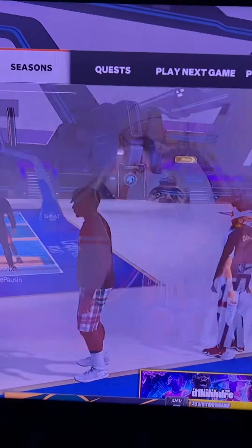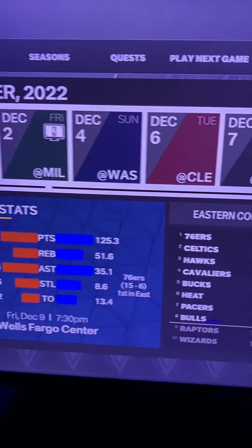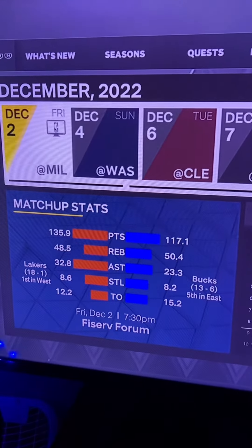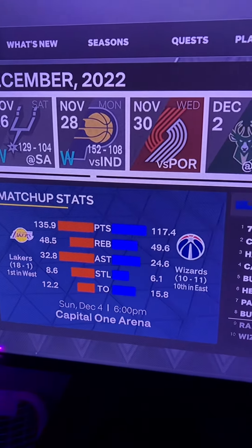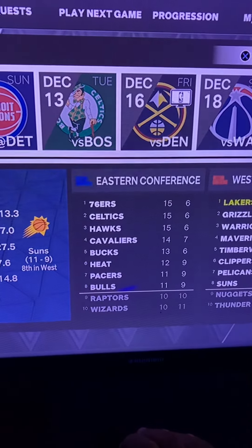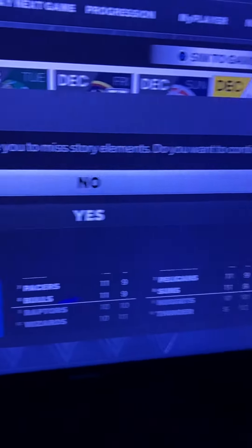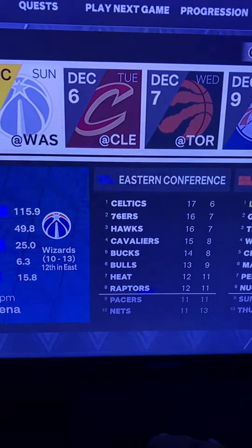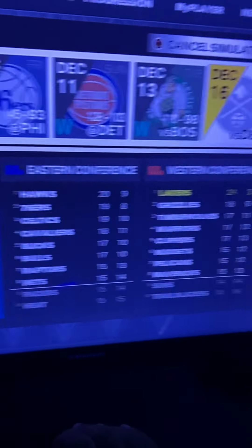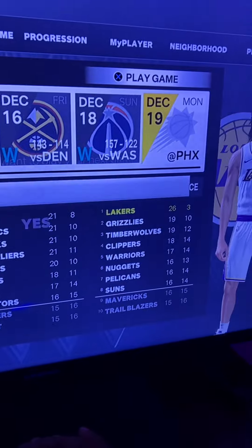Next, you need to go to Play Game and then sim at least two weeks ahead. Then you just send to his game, and then you just play the game.